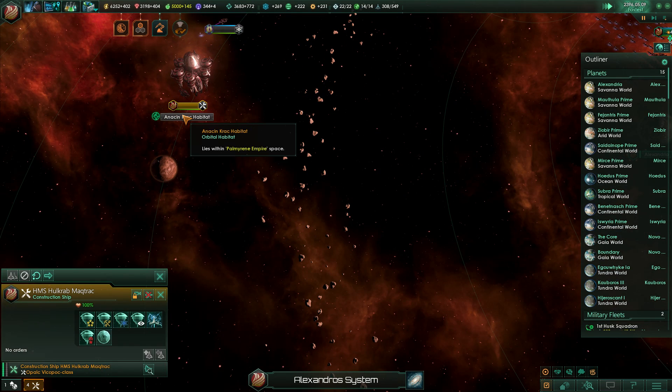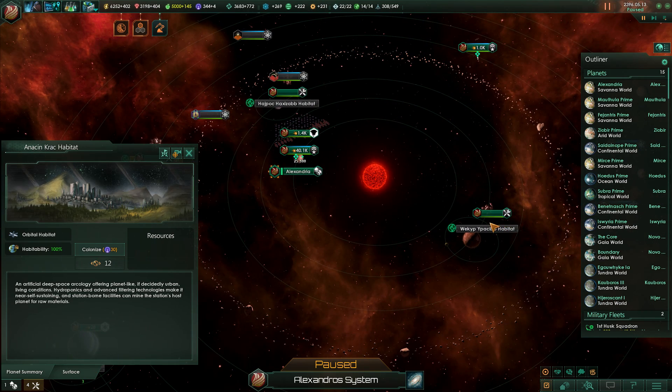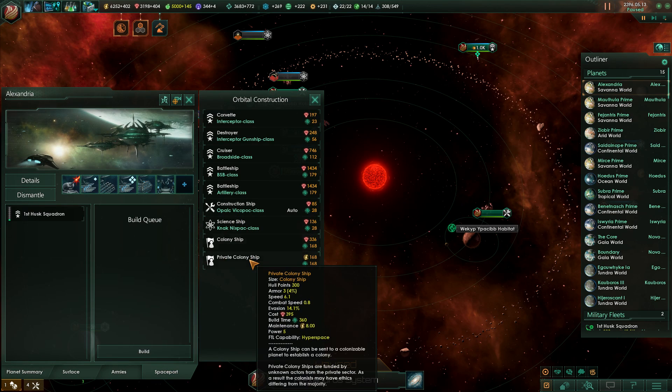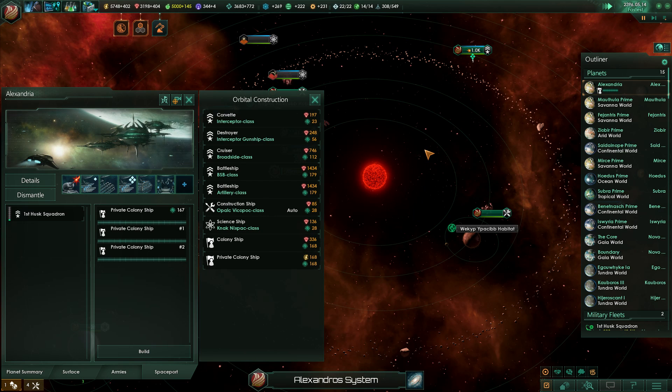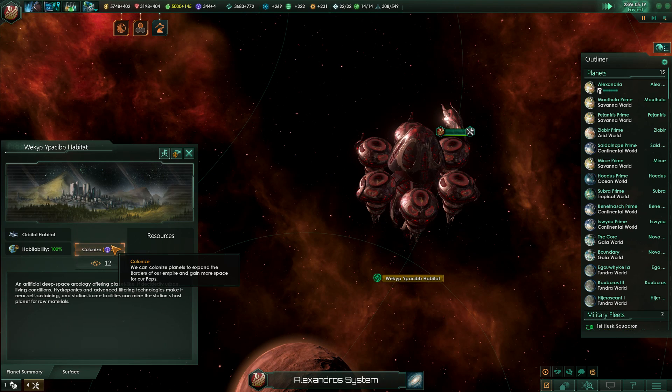I guess the habitat is done, isn't it? We need to colonize it? Oh, I didn't know that. I'm fine with that. I guess we'll need three private colony ships, then. These count as worlds entirely, don't they?